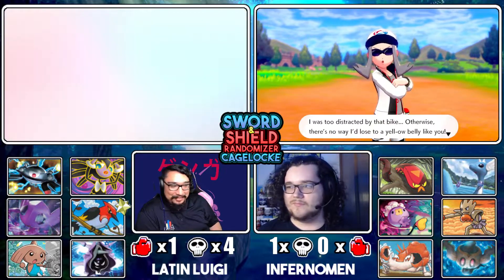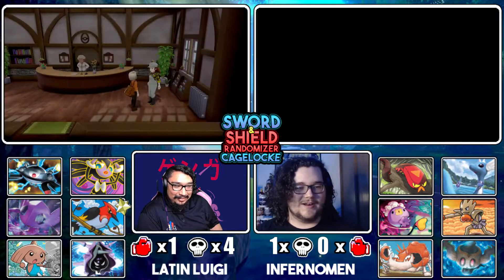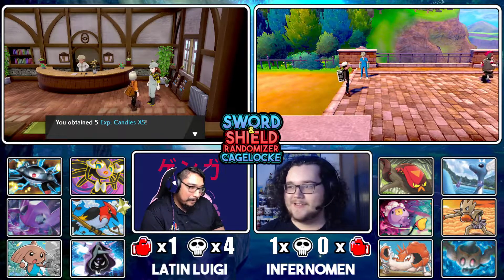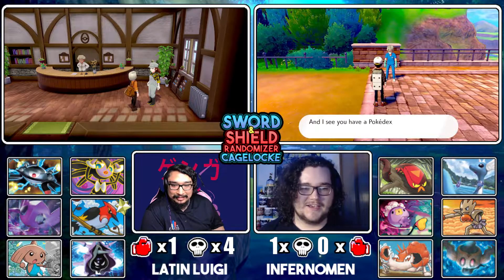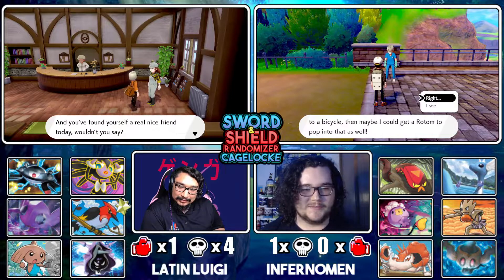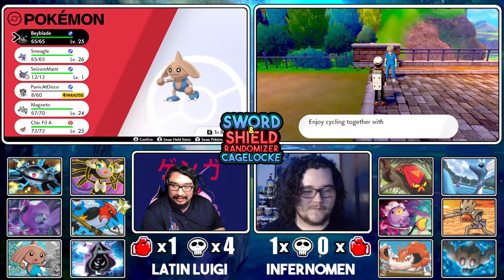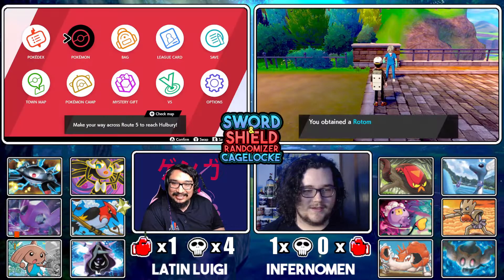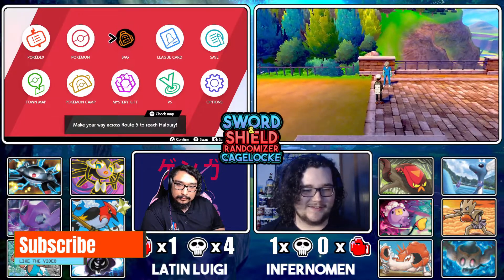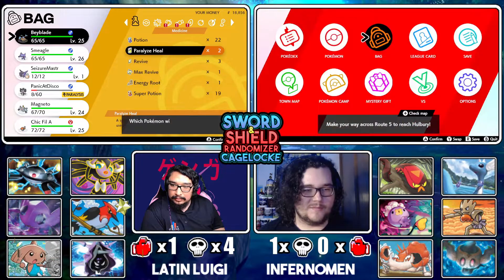Cloyster with Libero — I love you but Cloyster with Libero, it's only got Water and Ice moves so it's not really going to change anything. I just gotta hope that it either dies or I can kill it so you don't get TMs on it, because that's like an easy TM mon. Yeah, because with randomizers that thing can learn anything as long as the randomization allows it — big ouchies.